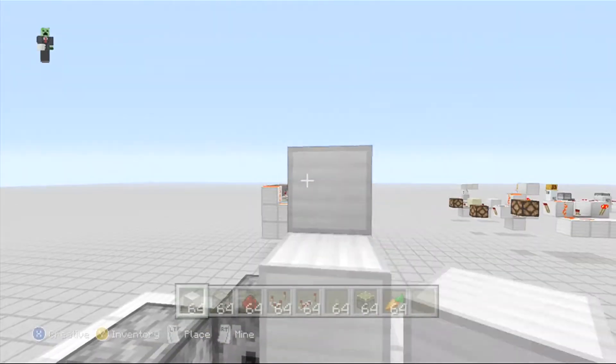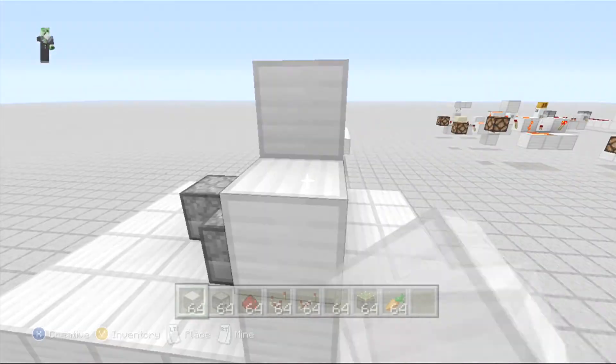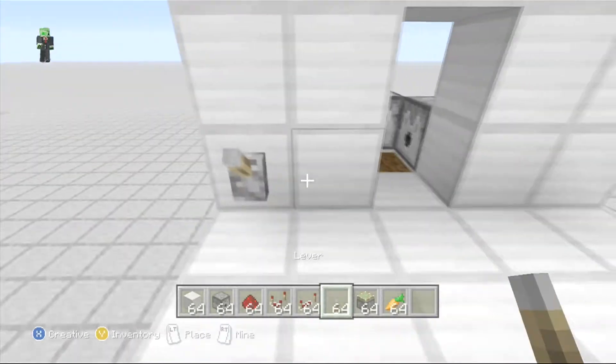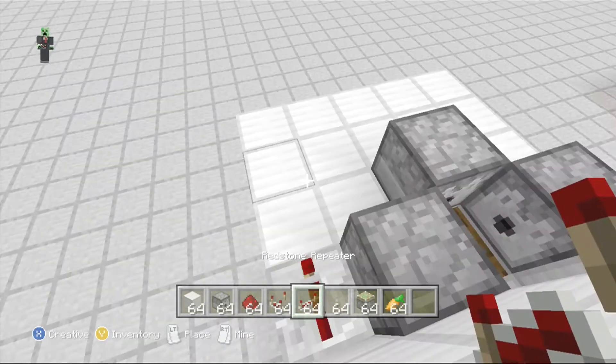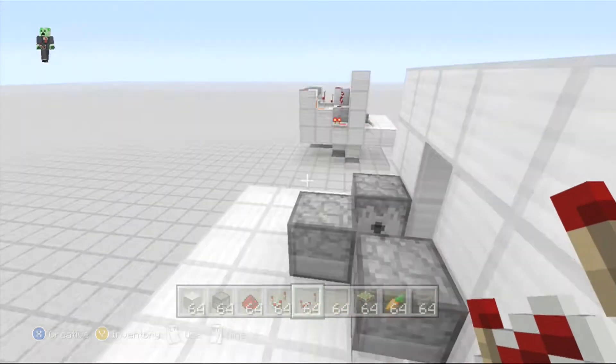Let's build our walls real quick, just like this. Misplace that block... like that. Let's place our lever right there. And now, so we don't power this, we need a repeater right there. Grab hoppers — bam, right there.